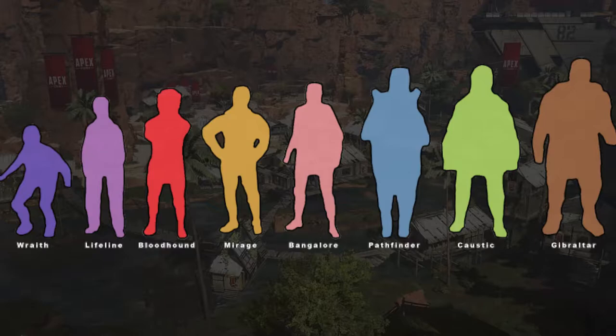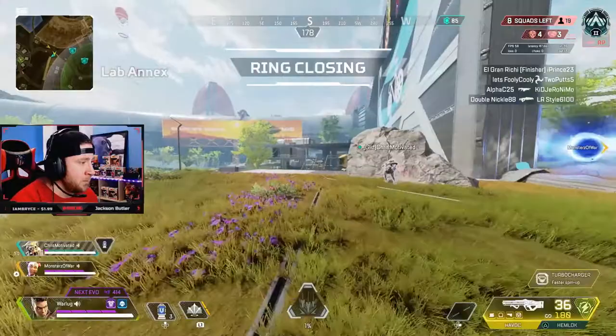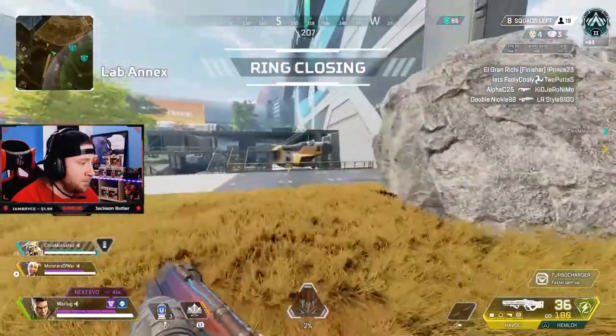On to small details: Bangalore's hitbox is in the middle of the pack, being just 33% larger than Wraith's, who has the smallest hitbox in the game. When you stack that with her Double Time passive ability, she becomes a very tough target to hit.